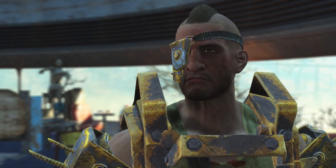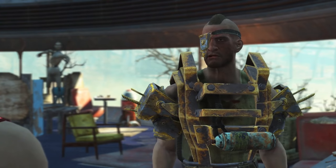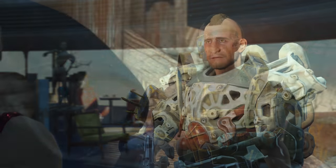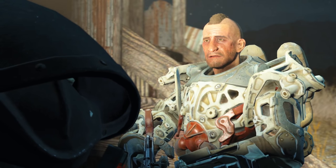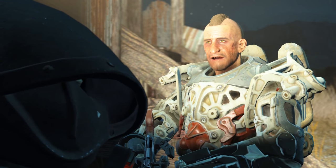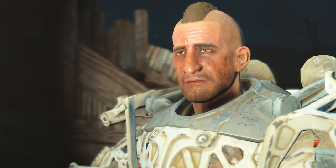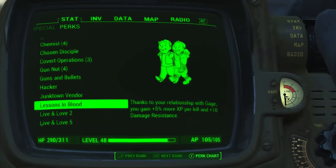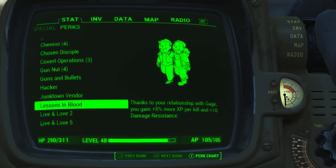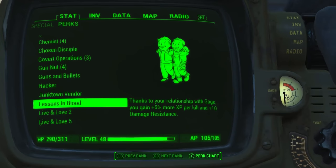Your helper in the Overboss fight is your new companion, Porter Gage. Gain max affinity with him by doing what raiders like most — killing and stealing. He doesn't mind you using Jet or most drugs, but hates when you use Mentats. Once you have maxed out his affinity, you receive the perk Lessons in Blood, which increases XP from kills by 5% and a whopping plus 10 damage resistance.